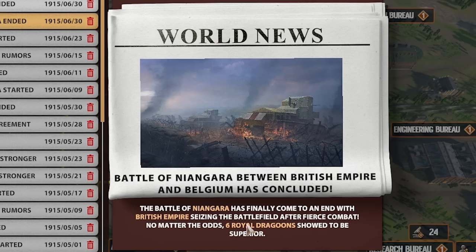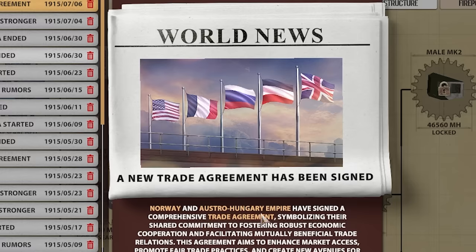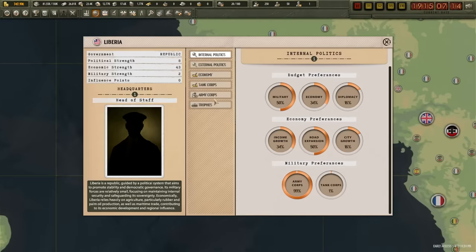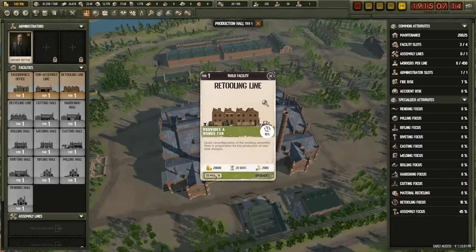The British finally won a battle against the Belgians — but they didn't use my tanks. Is this why the British Empire is taking losses? Because of my crappy tanks? They just went back to horses after using my tanks, like these giant toasters aren't doing anything. German Empire has rearmed its artillery regiments with new equipment — we have to keep that in mind, artillery is going to affect our tanks. Austria-Hungary allied to Liberia. I clearly need to rework my economy because building maintenance is way too much — we're going to have to destroy some of these buildings.